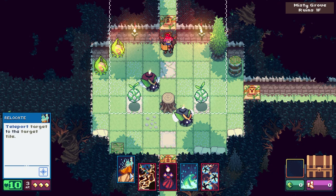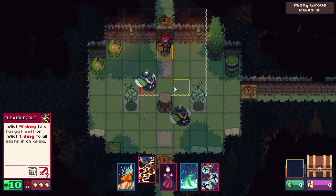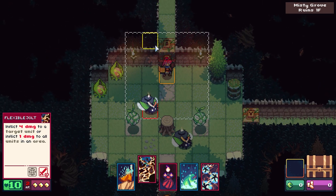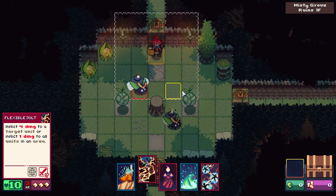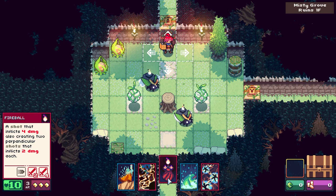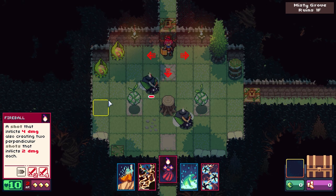Inflict four damage on a target unit or one to all units in an area. A shot that inflicts four damage, also creating two perpendicular shots that inflict two damage each. I mean, that seems pretty useful — we would shoot it here and then it would split off.